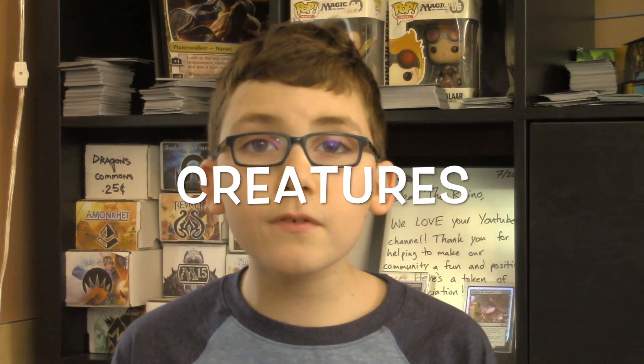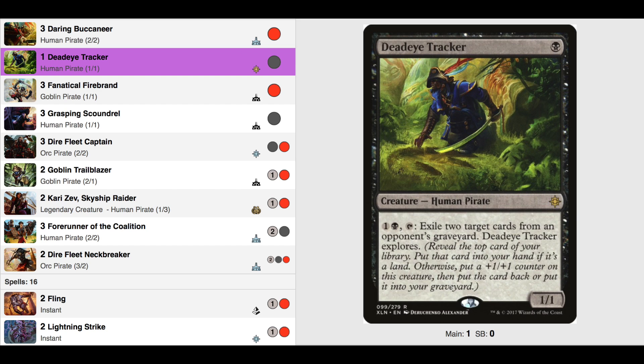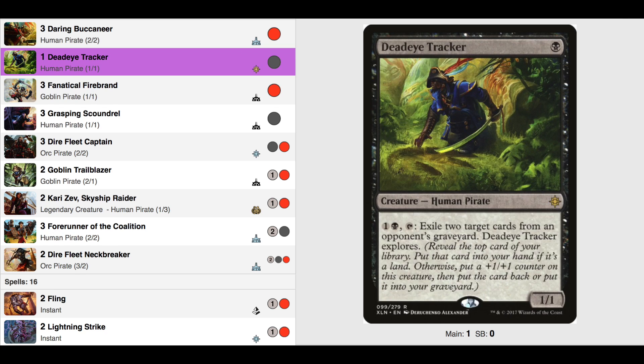Now for the creatures — a total of 22. Three Daring Buccaneer: a one-drop 2/2, and you can reveal a pirate from your hand. It is big and great value. One Deadeye Tracker: a one-drop 1/1. This card is great for getting rid of graveyard synergies, and it explores as well. Three Fanatical Firebrand: a one-drop 1/1 with Haste. You can tap and sacrifice it to deal one damage to target creature or player. It's great for taking out your opponent's one-toughness creatures, including annoying fliers.